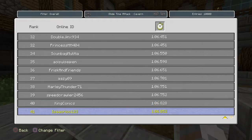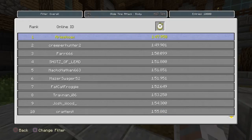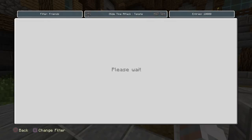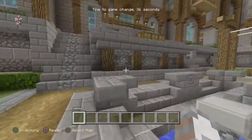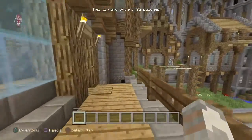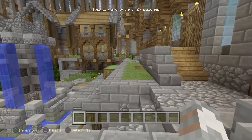Out of 10,000 entries I'm 93rd, which is pretty cool. For Temple I'm 416th, so I'm not super fast at that, but it's also out of 10,000 entries so it's pretty good. I could be better, but I'm going to be showing you tips and tricks on the fastest routes to take in both maps. Let's get started with Cavern.